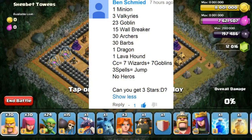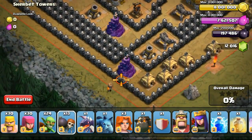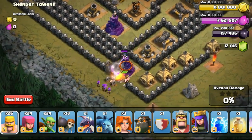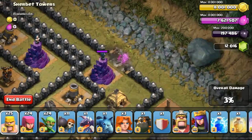The first one was given by Ben. He asked me to use 1 minion, 3 valkyries, 23 goblins, 15 wallbreakers, 30 archers, 30 barbarians, 1 dragon, 1 lava hound, clan castle to be 7 wizards, 7 goblins and to use 3 jump spells. However, I counted it up and it totaled to 189 so I decided to add 1 more goblin, totaling up to 24 goblins.